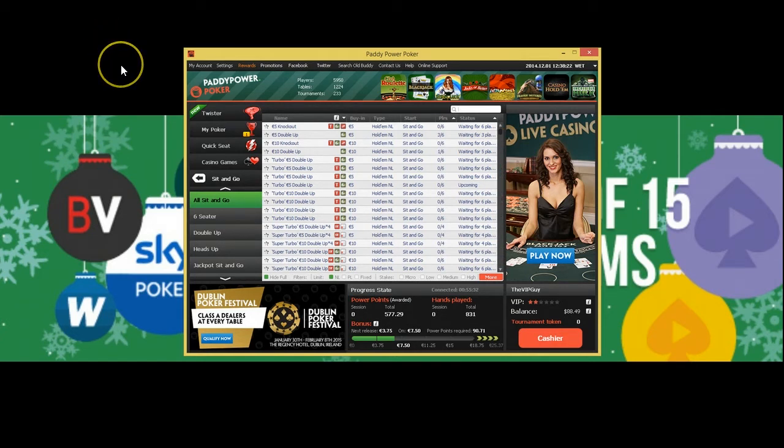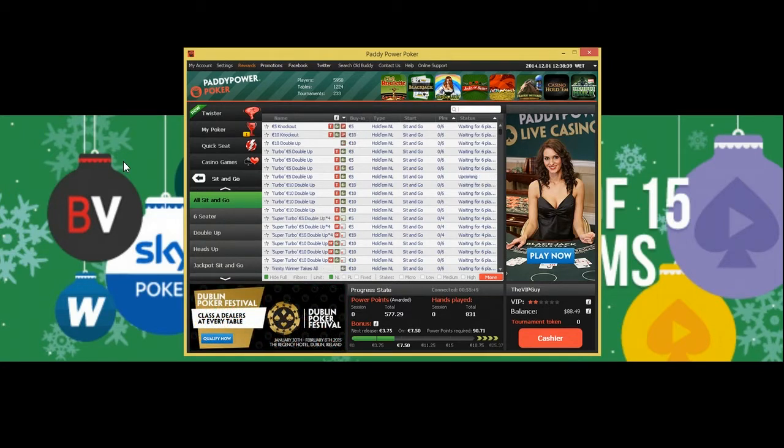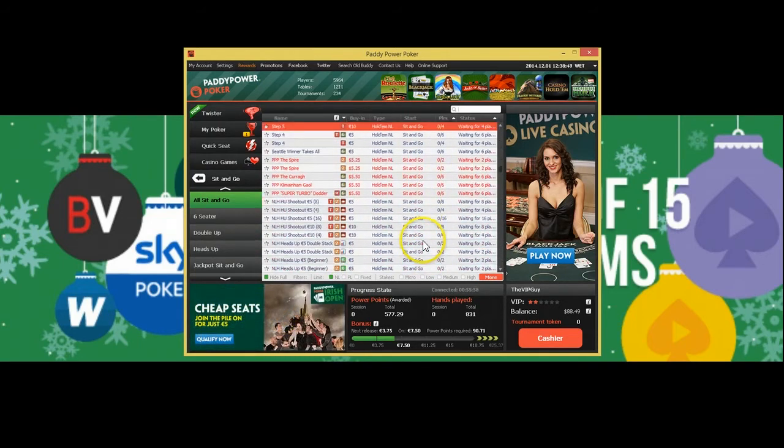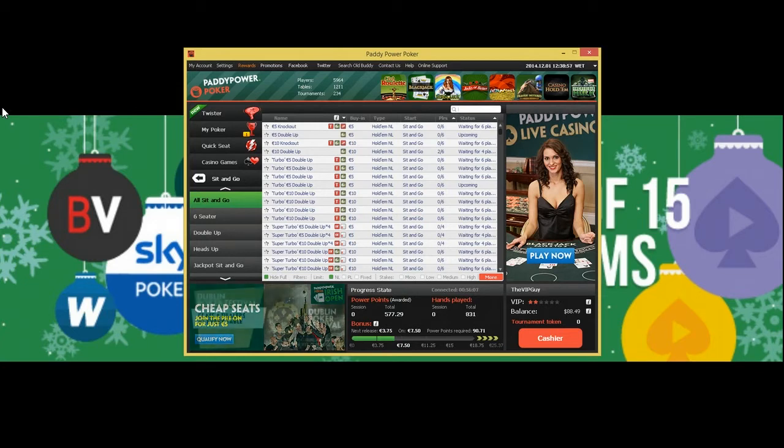Double ups mean half the field gets double their money — pretty simple. Generally there's going to be a low ROI, so you've got to play quite a lot. However, you can get on a nice run and really bink some buy-ins. Since only half the field is paid, the goal is not to win — it's to come in the top half, whether that's top 2, 3, or 5 depending on table size: four-handed, six-handed, eight-handed, or even ten-handed. It's a strategy based on surviving and not being the one blinded out on the bubble.